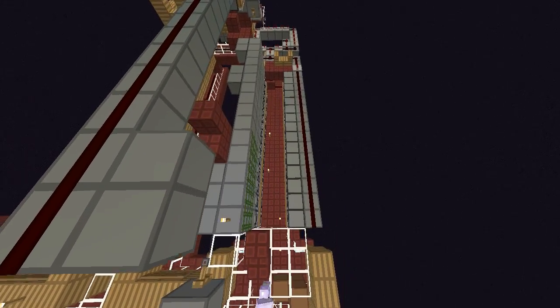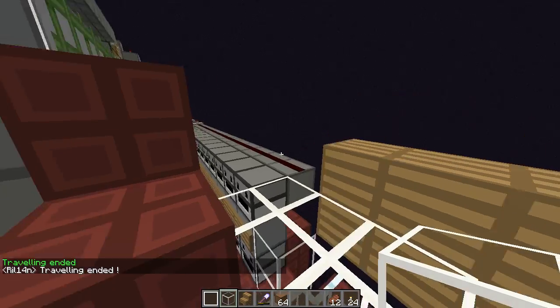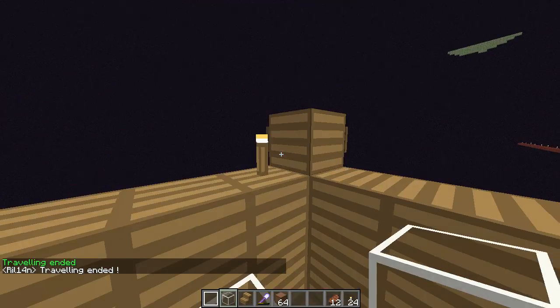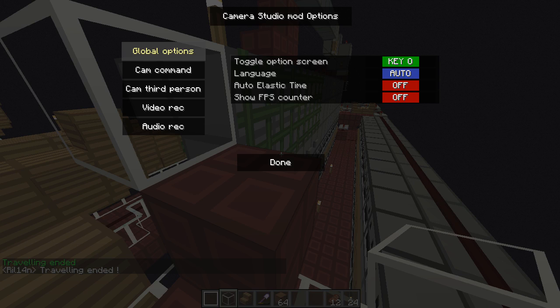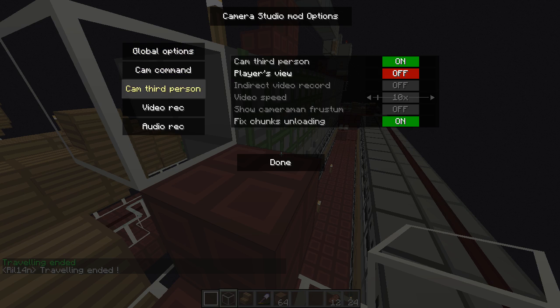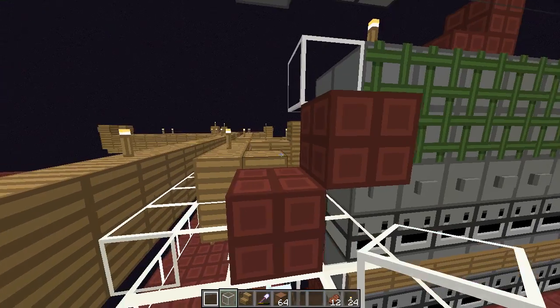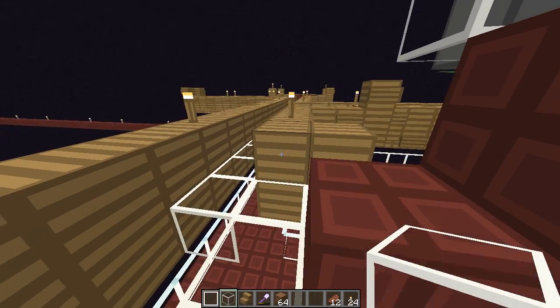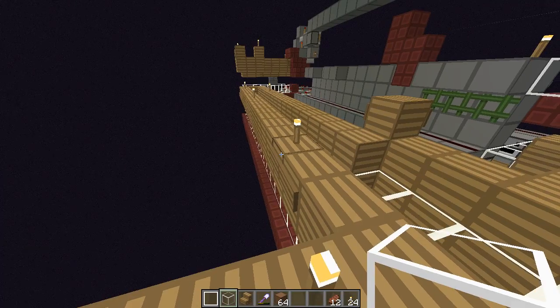Camera movement one is going to pan up like that and stop about here. As you can see, my character was in frame while the camera was moving. It uses software called Camera Studio — it's a mod — and when the indirect video recording is on, it lets you record from a third-person view while you're still able to move around and view the screen just fine. I'll be doing that in just a minute or so.